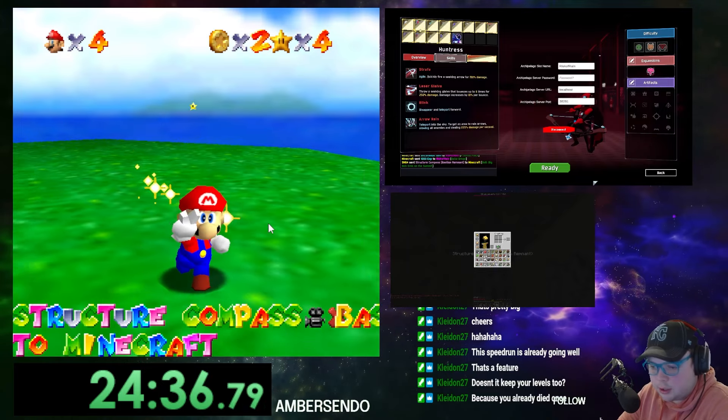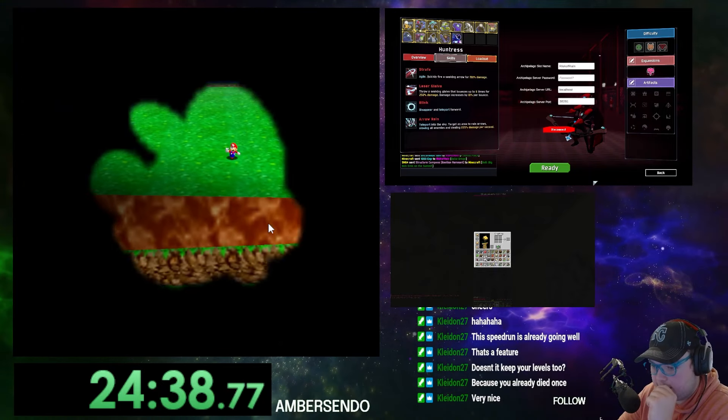Eventually we ran out of easy checks, so it was time to swap over to Mario 64. In Mario 64, we are currently limited to the main lobby along with Big Boo's Haunt, so there are quite a few checks we can do. However, without any of the cap unlocks, we are blocked on checks such as the floating island in Bom-omb Battlefield or the bubble star in Jolly Roger Bay. Even with these limits, we quickly found two very useful checks for our Minecraft adventure — structure checks, okay, that's kind of nice.